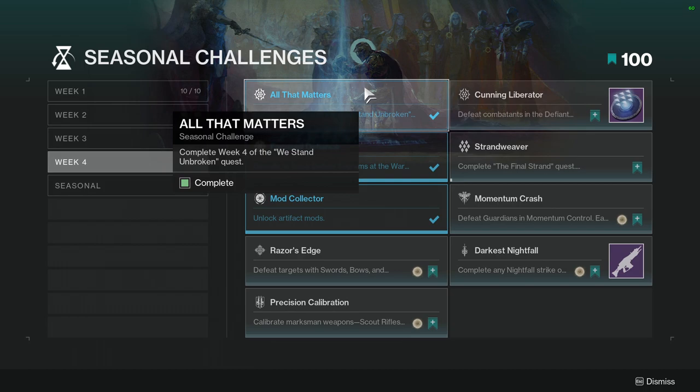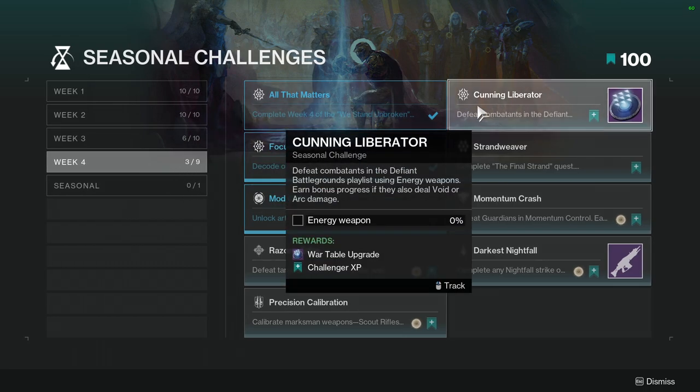For the first one it's going to be 'All That Matters' — complete week four of the 'We Stand on Broken' quest. I'll be real with you guys, this one kind of surprised me because of what happens — I'm not gonna spoil it. Next, 'Cunning Liberated': defeat combatants in the Defiant Battlegrounds playlist using energy weapons, and earn bonus progress if they also deal void or arc damage. Not hard at all, just use your energy weapons while doing the battlegrounds.